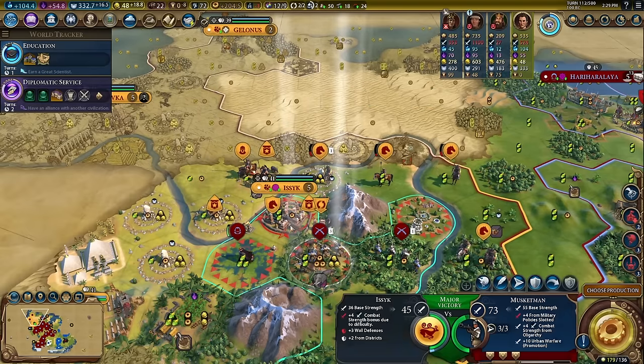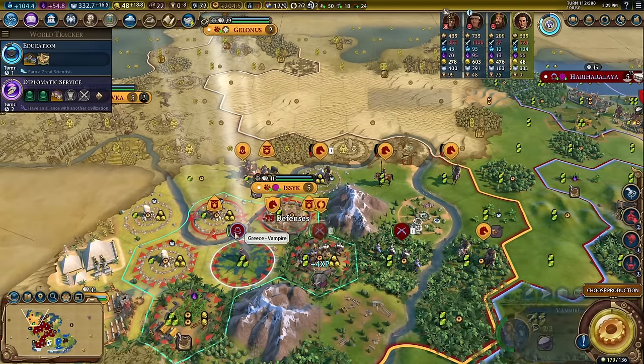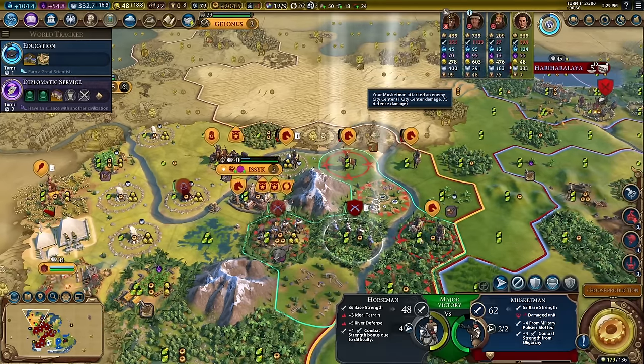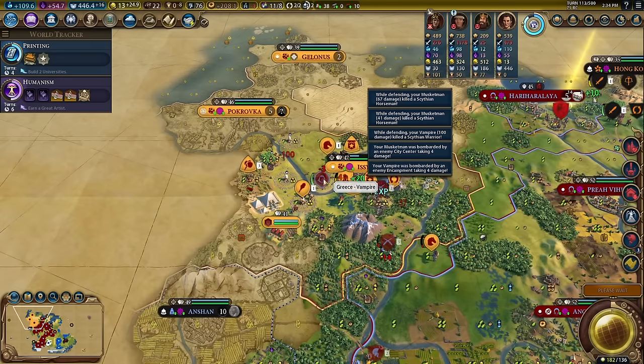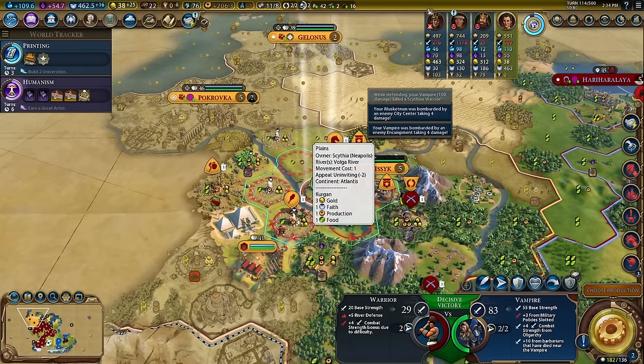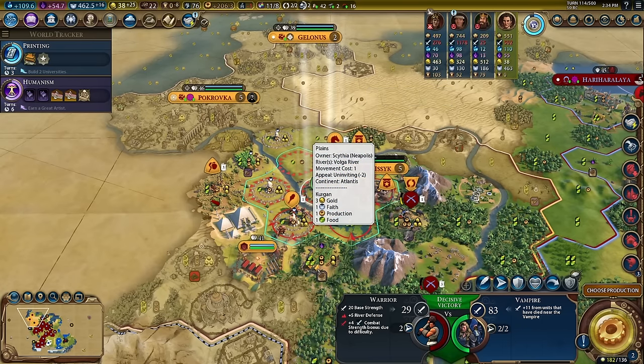They have Corsairs now — that is definitely an issue. Let's attack once and fortify here and let them attack us. This vampire unit is so strong. They're bringing units into it and it's just making it stronger — plus 10 for barbarians and plus 11 from other units that die near it. That's 21.